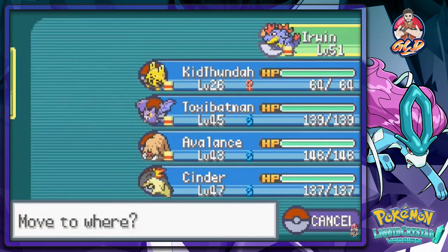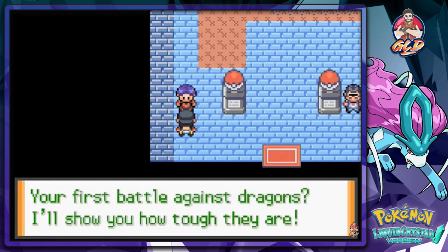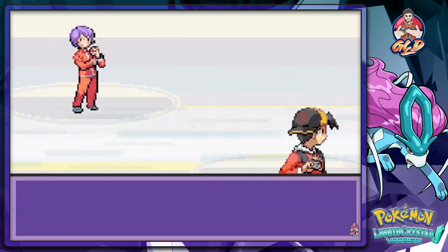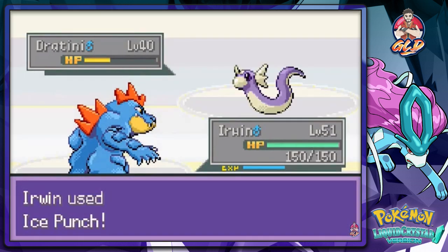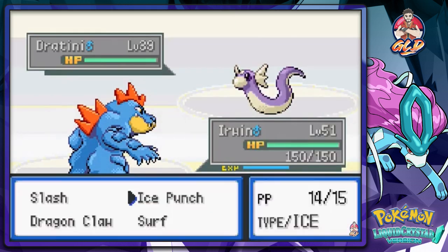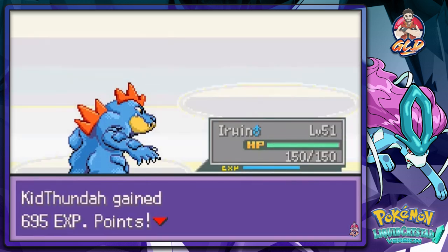Let's go ahead and switch out our Pokemon and go with Erwin since it does have ice-type attacks. Your first Pokemon battle against a dragon - I'll show you. I just battled some girl with a hacked Dragon Knight, okay? Here comes Dratini and I'm gonna continue using Ice Punch with Kit Thunder. I'm just gonna ice punch everybody with the speed button - and Dratini's defeated.